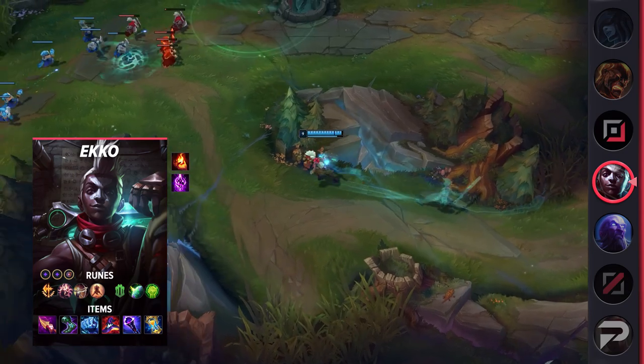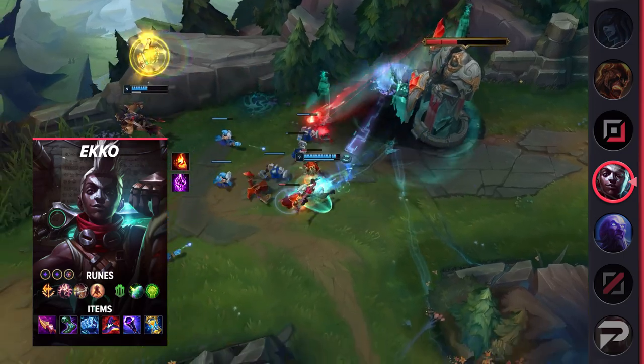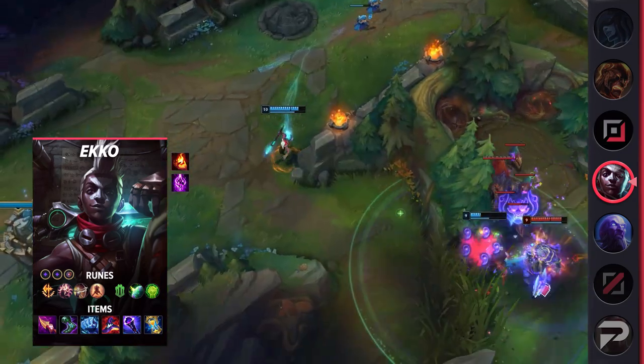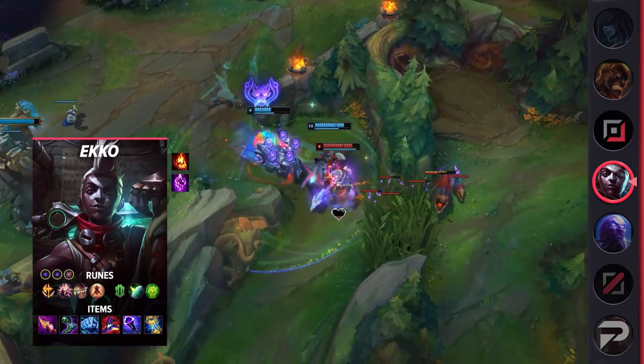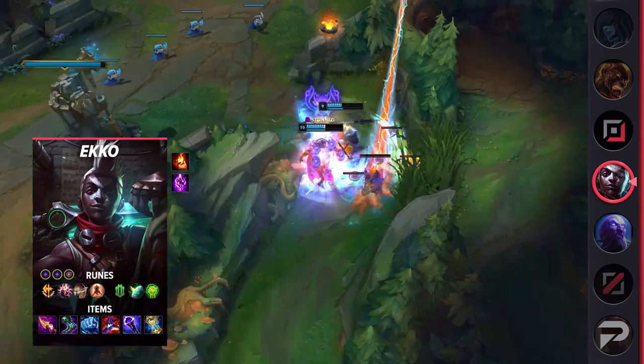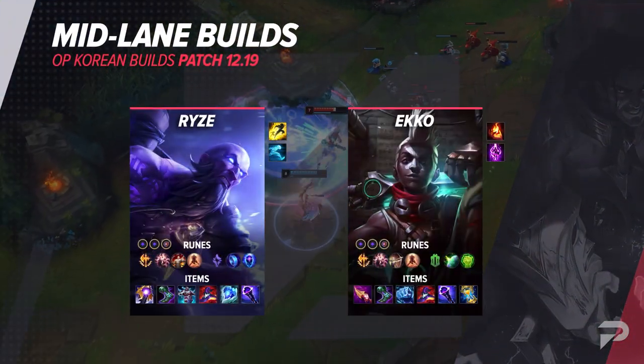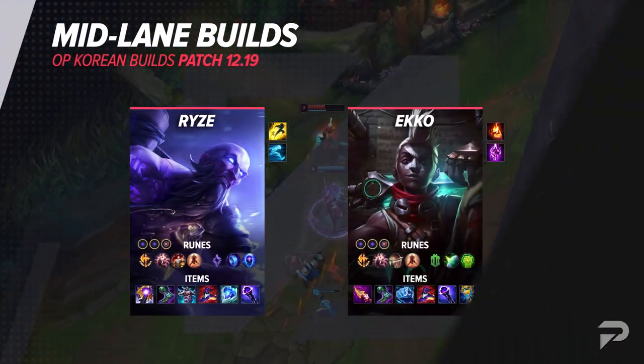Frostfire Gauntlet is a great addition to this build as the slow allows Ekko to fit in a lot more auto attacks. Combining Conqueror, Nashor's Tooth, and even the damage from his passive as well as W leads to some insane DPS. With Gauntlet and even Zhonya's Hourglass on hand, Ekko is a mobile AP fighter that has no problem getting himself out of tough situations as well. That covers the mid lane builds, so we'll throw the builds up on the screen for you.